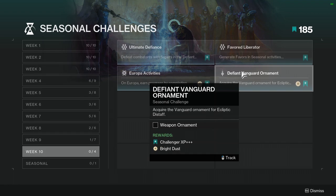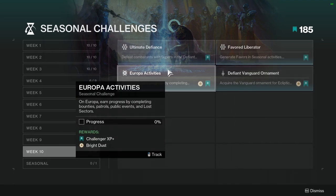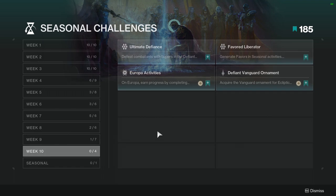That one is not hard, more just tedious. I think the Vanguard is the worst one to grind personally — I just don't like doing strikes, and nightfalls get boring after like two or three runs. Europa activities: earn progress by completing bounties, patrols, public events, and lost sectors on Europa. Not hard at all. I'd do a combination of patrols and lost sectors, and if there's a public event up, do that too. Europa has a lot more bounties than other planets.